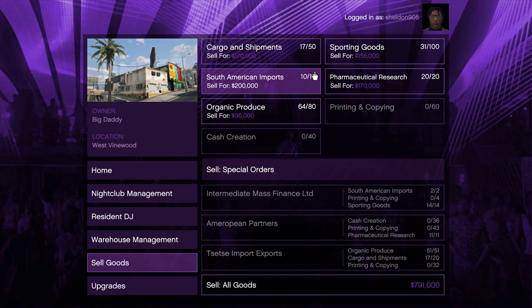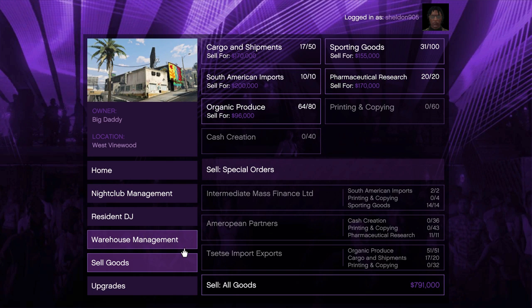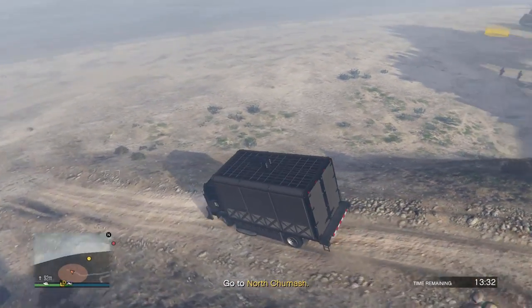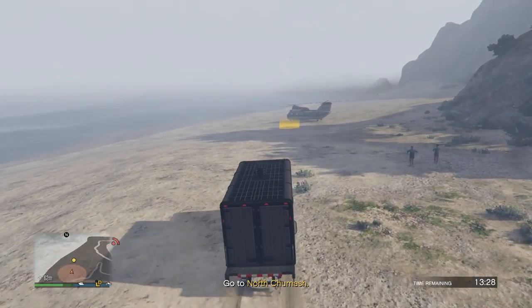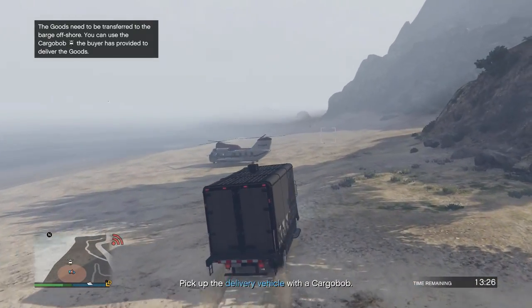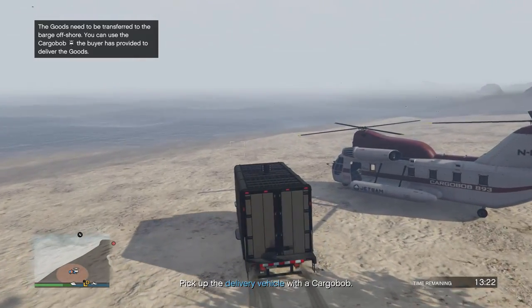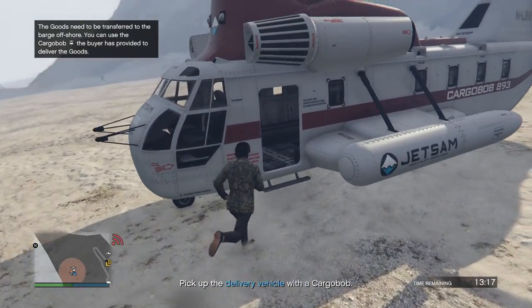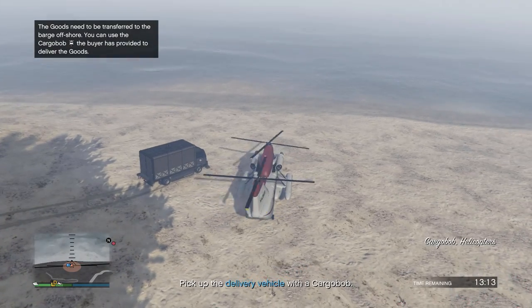I never do the special deliveries as they're not really worth it — it's much more efficient to sell all goods in total. It's also super important that you purchase the equipment upgrade, which is found in the upgrade panel. The equipment upgrade costs $1,425,000 and is crucial to maximizing your profits. I highly recommend getting it to ensure you get the maximum amount of profit.